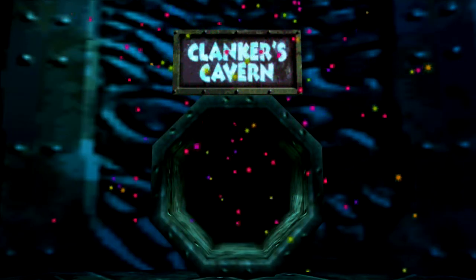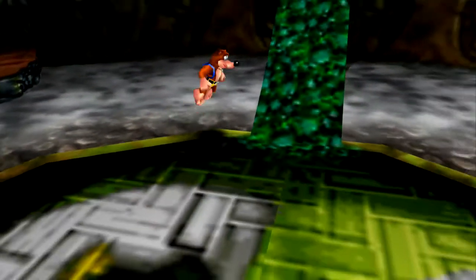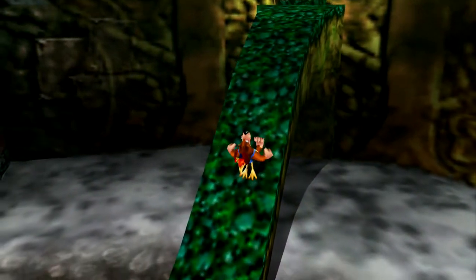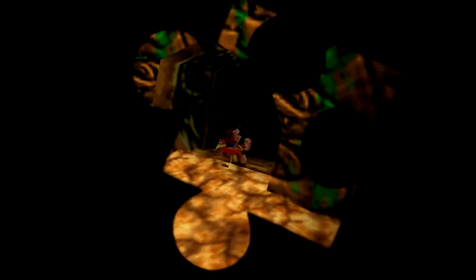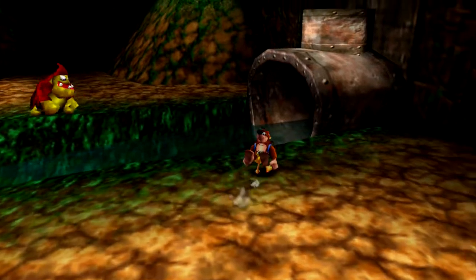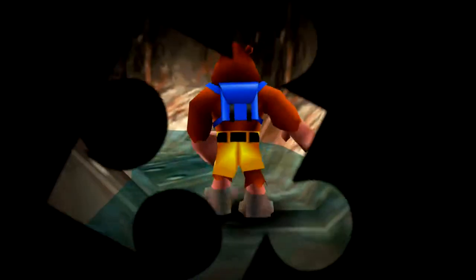So there's Clanker's Cavern, and you'll notice I think that's an area we've been to before — I had accidentally gone there before. When we did unlock the 180 note door, was it in here? Did we go in here, or was it the other place?